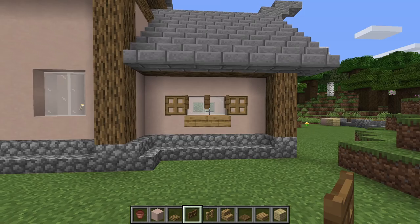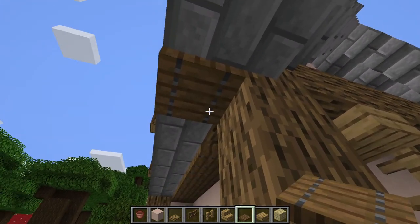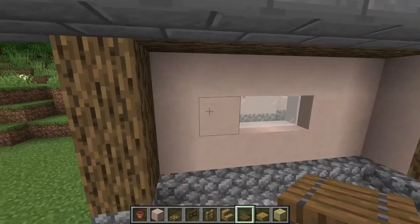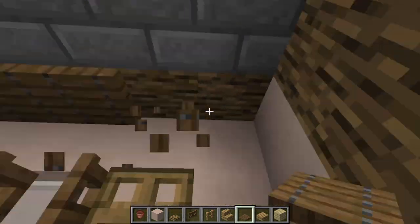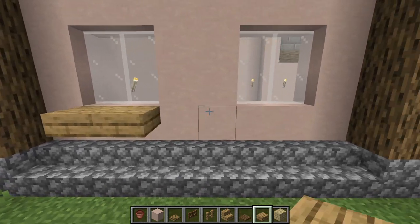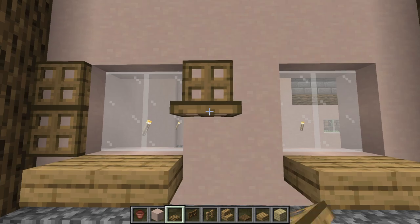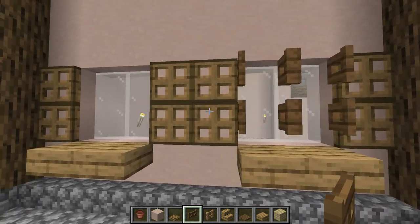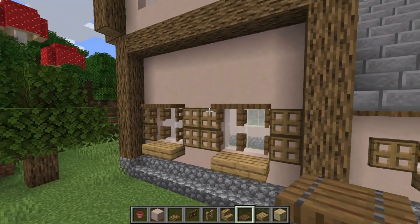These shutters look good. Also, to break things up further, take some spruce trap doors and bring those across — it gives a little more depth and makes things look less flat. Do the same on the other side. Over here, add depth to the windows with windowsills outside the windows, then add the shutters the same as before on all the windows. Use spruce fences for decoration, and above these throw in spruce trap doors for even more depth.